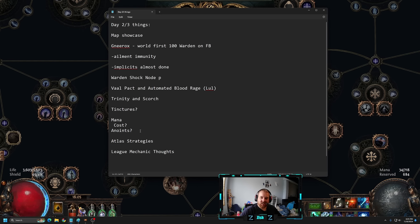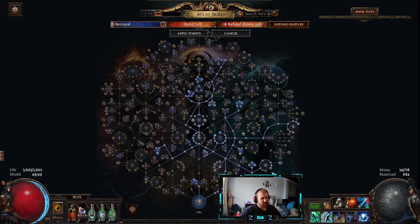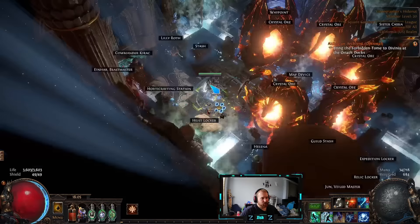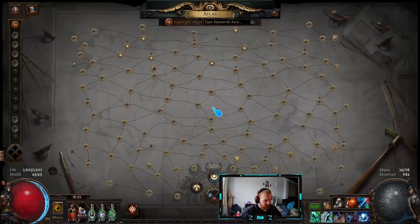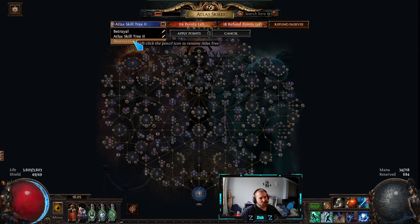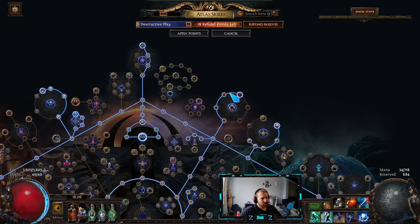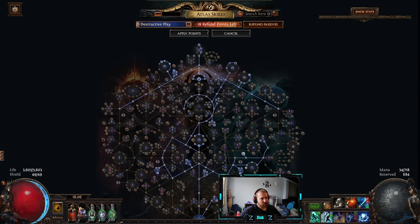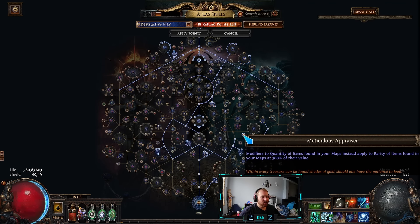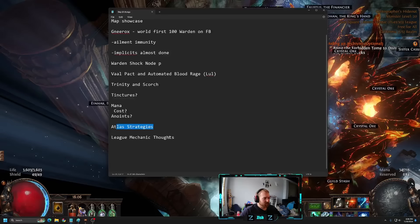For atlas strategy: my first atlas was Betrayal, Harvest, and Essence. Betrayal was mainly an XP strat — that's how I got to level 95 farming safe houses. Harvest helped me craft gear and do res swaps. Essence is just great for crafting. My second atlas I'm going to do a Legion setup to farm my Lethal Pride. My third atlas is set up for Destructive Play to farm bosses, guardians, and conquerors for Maven invitations and splinters, plus Meticulous Appraiser for more unique drops — and hopefully a Heat Shiver.